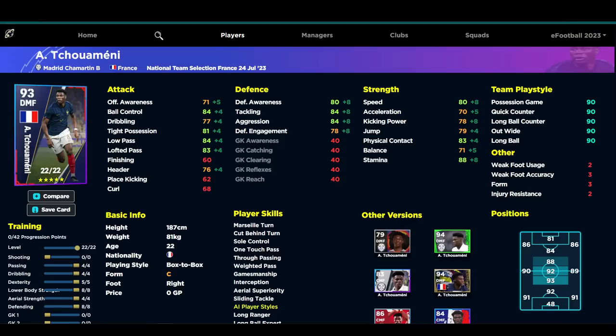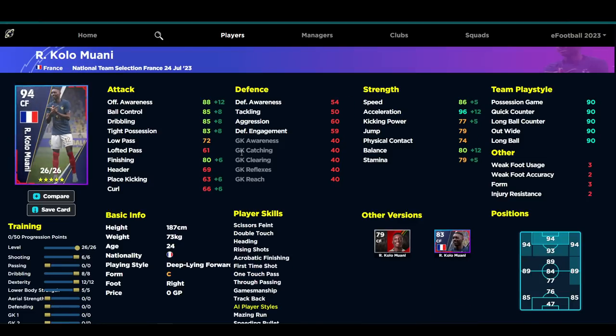Moani and Mbappé are actually quite similar. Moani is more of a deep-lying forward who comes close for the ball — more of a playmaker — but still rapid with 96 acceleration and 80 balance. He has Double Touch, One Touch Pass, First Time Shot, Track Back, Rising Shot, Heading, Scissors Feint, and Acrobatic Finishing — a very unique card. I spotted him as a hidden gem a while back. With Super Sub and the form arrow, you get 96 acceleration, speed, offensive awareness, ball control, dribbling, and finishing — if you're decent at finishing, you'll bang a lot of goals.